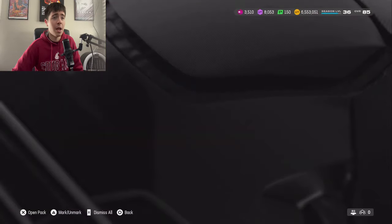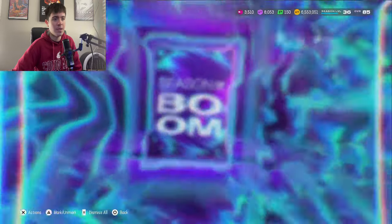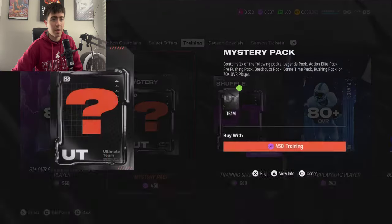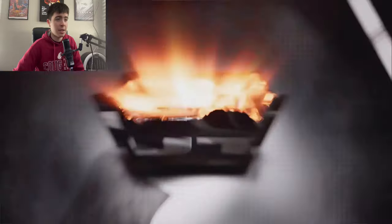Next pack we're going to see a 70 plus — that is of course the one we want to avoid. We have a Season of Boom player going to be an elite — it's going to be a 78 Khalil Shakir right there. So we will quick-sell it. Still not anywhere near what we spent on that, but at least we got something okay.